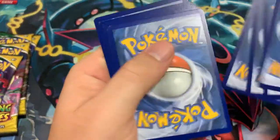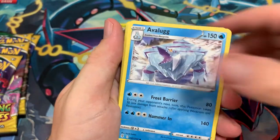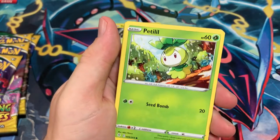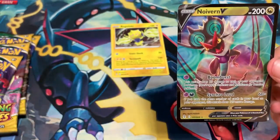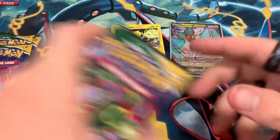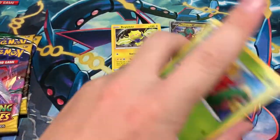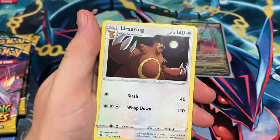Pack four — Fire Energy. Vigoroth, Glimmet, Luvdisc, Fletchling, Petal, Currant — and a Noivern V! Let's go, first V card of the opening! Noivern V, back to back pulls. So far this is not too upsetting — pretty good. We've gotten a V and a holo so far. Let's get one of those full arts now.